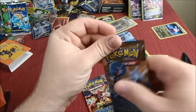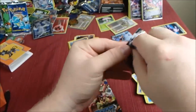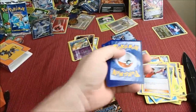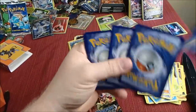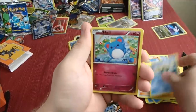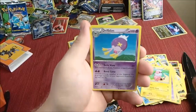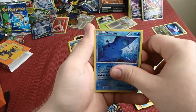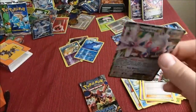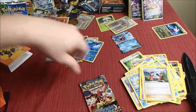Let's open the Steam Siege packs. We got Croagunk, Oshawott, Merrill, Ponyta, Litwick, Blaffy, Drifblim, Pokemon Ranger, Mantine Reverse, and Magearna EX! Woo-hoo! We got our first real EX of this opening - and it's awesome Magearna with its awesome ability.